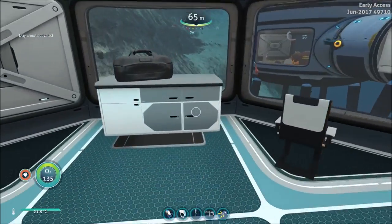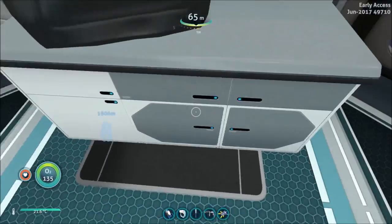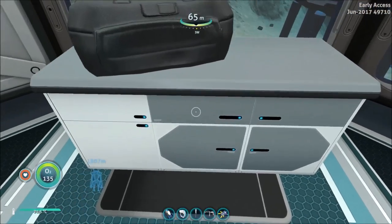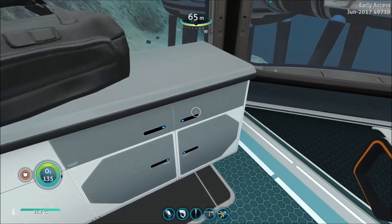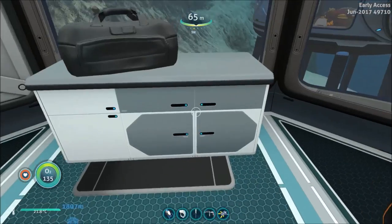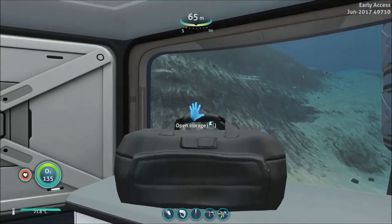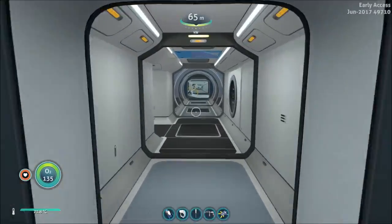I hope in the future we'll have the option of being able to use this cabinet — the drawers in it as storage. It'd be really nice to maybe even visually open them, put something in them, or just leave it and click on them like you do with your carry-all luggage.